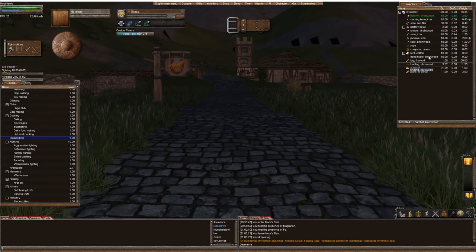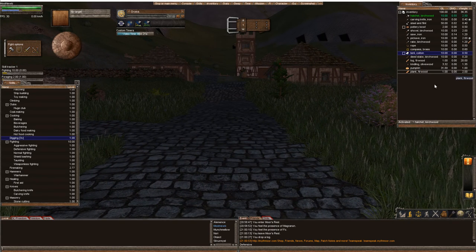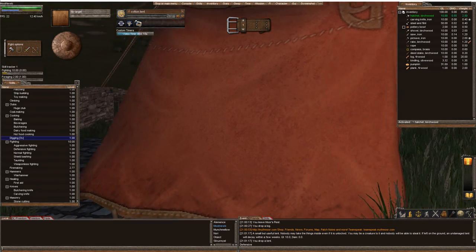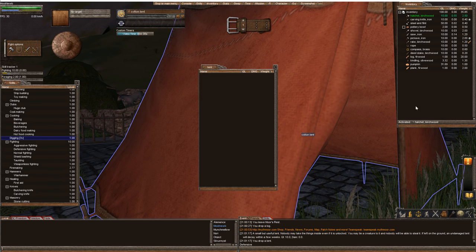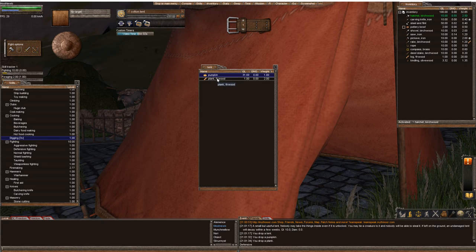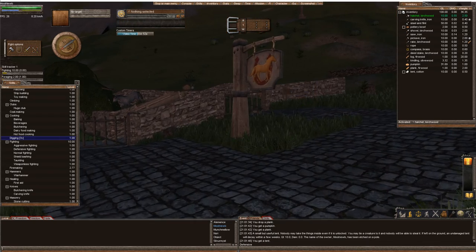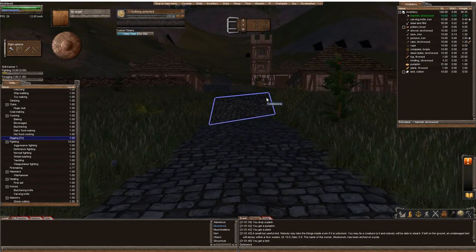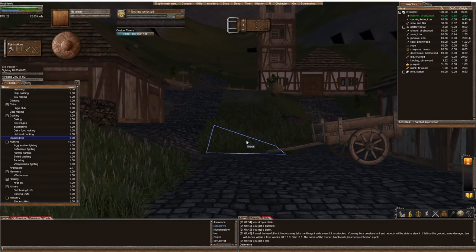You start off with a tent. You can go ahead and drop the tent — right-click, drop on ground. That's useful if you die and you're out in the wilderness, because that's where you respawn. They only last about a real-life day outside before they decay. You can right-click on it, open it, and store stuff like your pumpkins and planks, and no one can steal it from you. Let's pick it back up — right-click, take, and it's back in your inventory. You can drag and drop through most inventories by opening both windows and dragging and dropping.